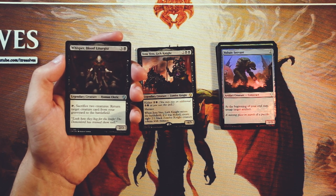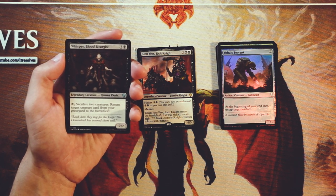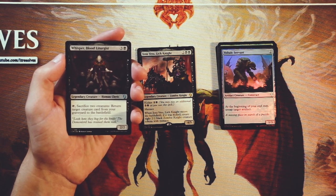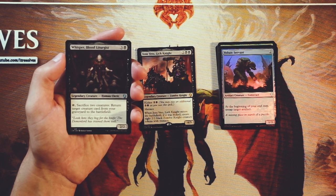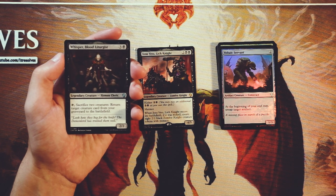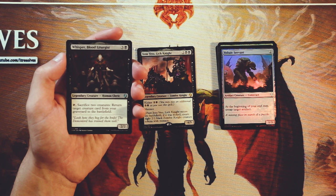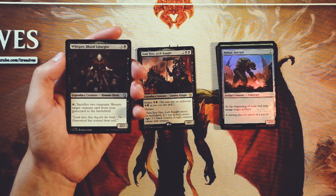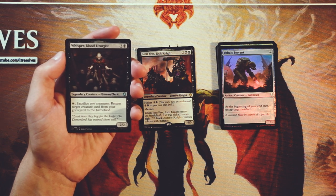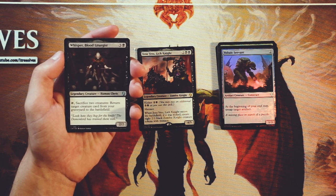Whisper, Blood Liturgist is a 2/2 for three and a black. You can tap it, sacrifice two creatures, and return target creature card from the graveyard to your battlefield. Again, this is some graveyard recursion — we saw that with the 3/2 flyer as well. That kind of enables this, and it's a cool little synergy. Not necessarily a card you have to have to make that stuff work, but it's really cool to be able to ditch stuff into your graveyard and then bring it back. A little more setup is required and in limited that can be difficult, but if you can get it, fantastic.